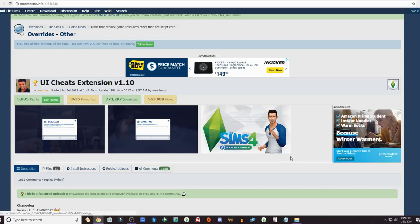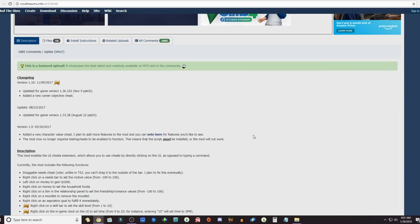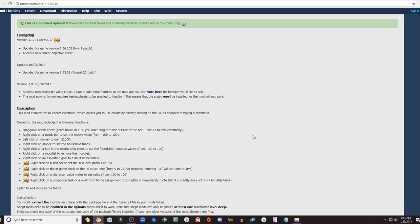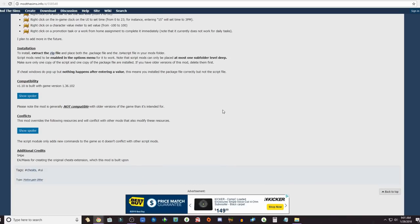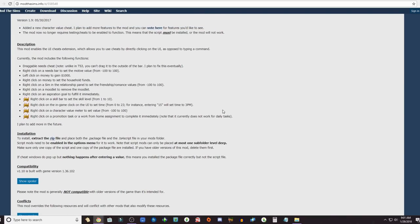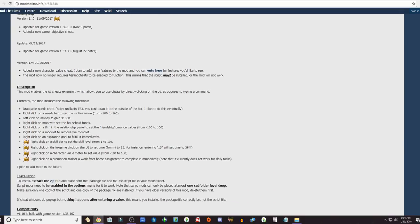The next one is the UI Cheats Extension. I just recently got this and I love it because you're able to boost up your Sims' needs really fast, relationships really fast — there's a lot of stuff to it. I know a couple people have done videos on it, so if I can find a good demonstration video I'll link it in the description.